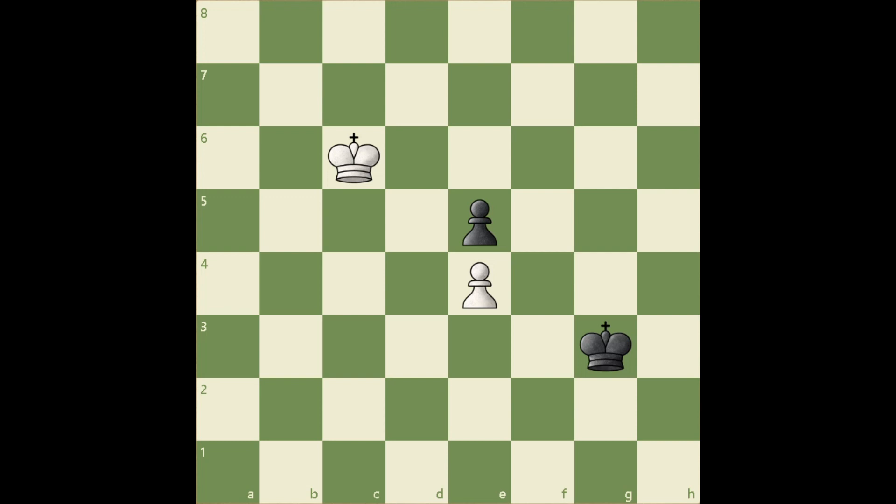This position occurs a lot in pawn endings and you have to know this. The only move that wins is Kd6, attacking the pawn, and after black defends it, Kd5. Now we are defending our own pawn and attacking his.